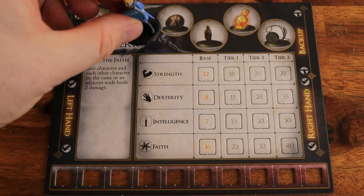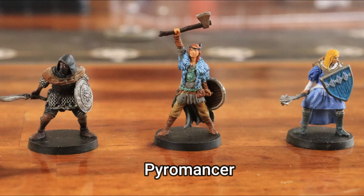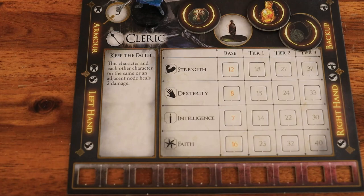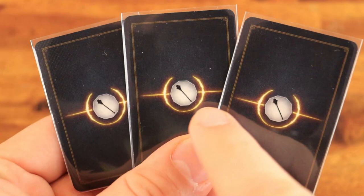Each player chooses a character and places the corresponding model and dashboard in front of them. The thief is good at dodging, the pyromancer is good at magical attacks, and the cleric is good at healing. Give each player a heroic action, an Estus flask, and a luck token, and place them flipped up on their corresponding locations. Give each player 10 wound slash stamina tokens.